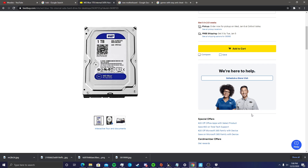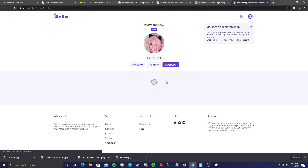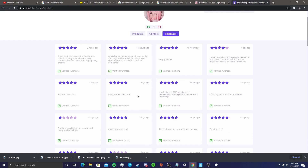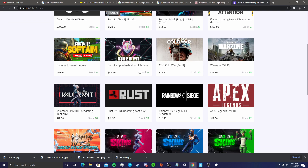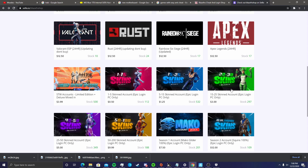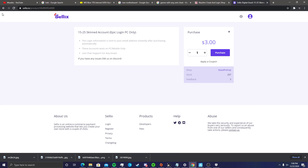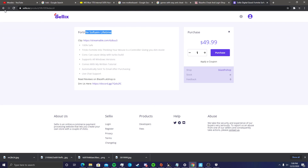Also, if your main account was banned and you want to start over, I recommend buying an account from BlazeFN. His accounts are so good — check his feedback, 30 five-star reviews. You can go to his products: a 15 to 25 skin account is three dollars, a 1 to 5 skin account is 50 cents. It's fairly simple to buy.